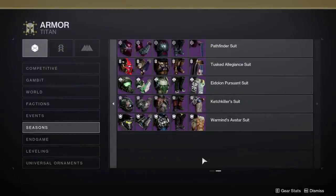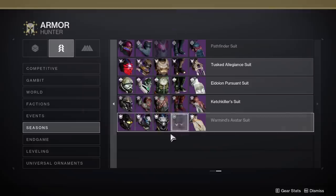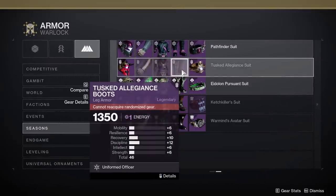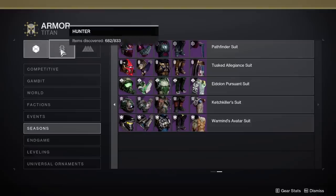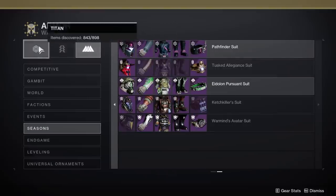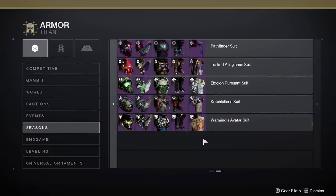Be sure to unlock all of the armor for the Collections tab for each class that you play if you care about that kind of thing. I have a habit of only unlocking the armor on my Titan, and my Warlock and Hunter usually get ignored. So if you care about future fashion, make sure you have obtained every armor piece from every season on every character at least once.